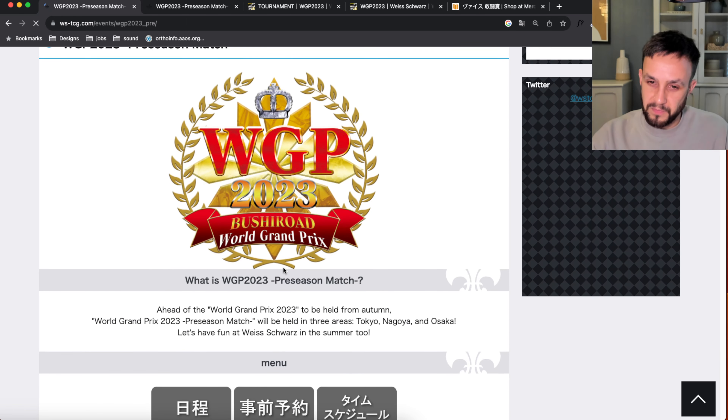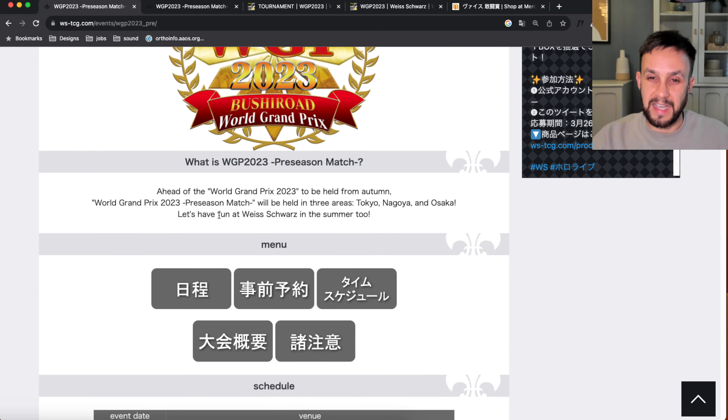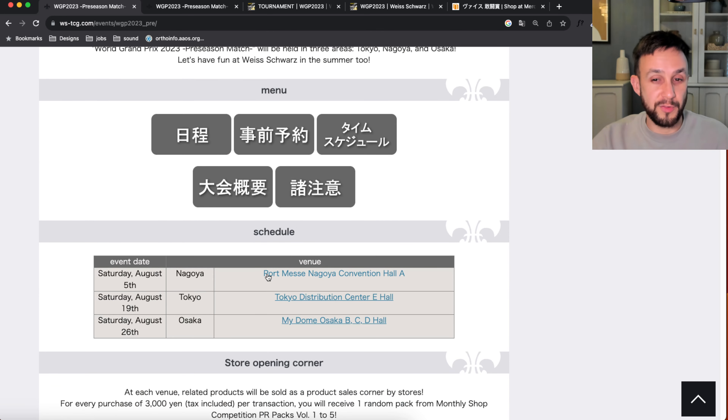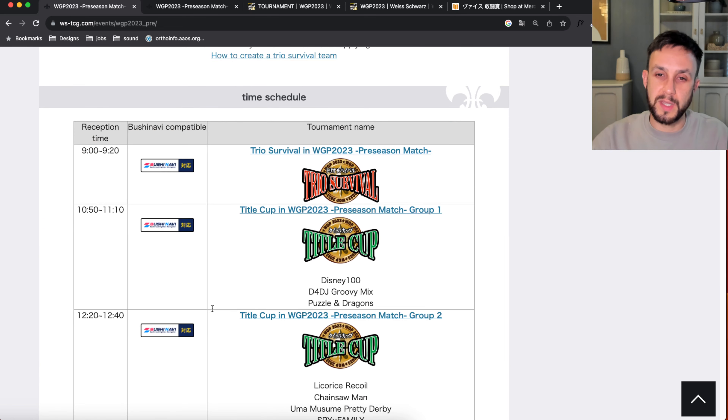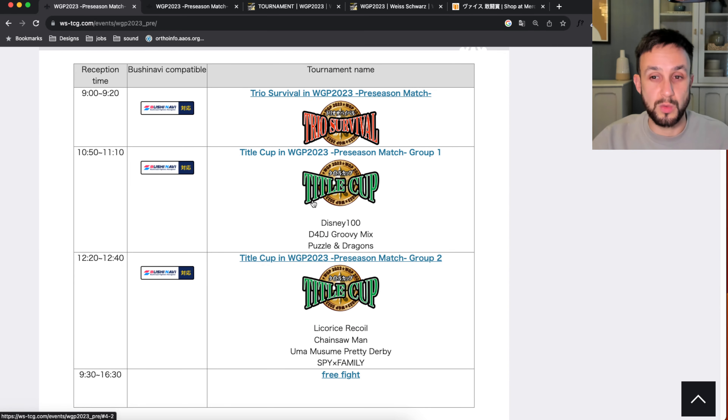This is an event in the lead up to the official World Grand Prix 2023. As you can see there are three locations where this is held across Japan, and if we keep scrolling we get some more information about what's involved at the event. They run title cups, and the whole idea of Weiss Schwarz is you pick your favorite set.